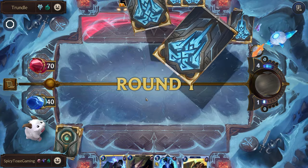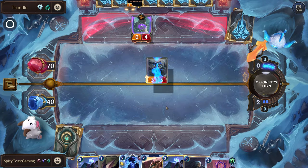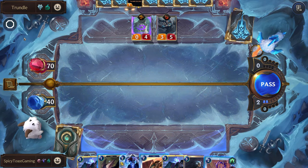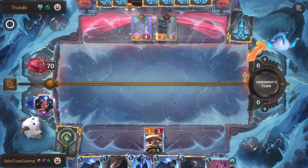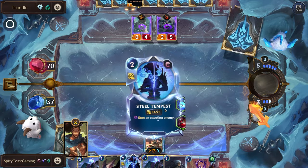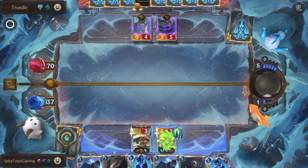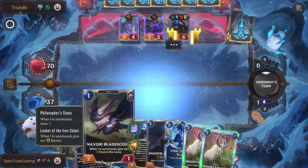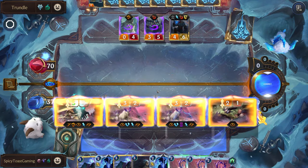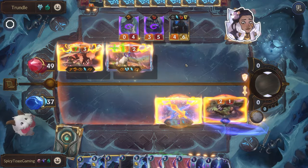I think we'll just open with a Blade Twirler so it can start scaling up from all the stuns. We'll just skip the block — we have some built-in sustain, we should be able to get that back up before too long. Let's drop this. Then we'll give everything elusive and barrier. We can get one attack in, rally, and then attack again. And all these strikes are increasing our units' damage.